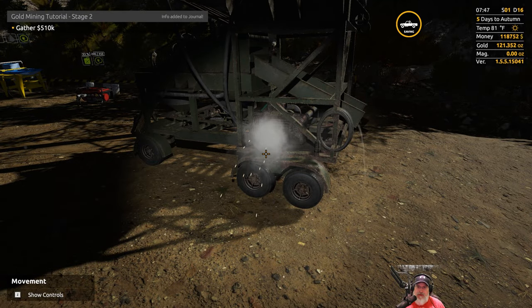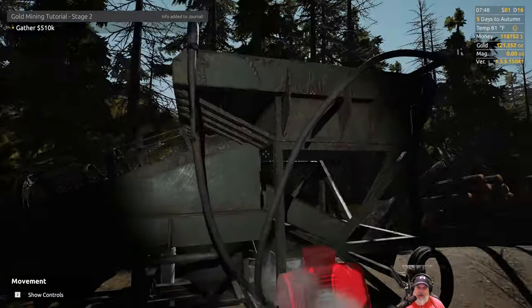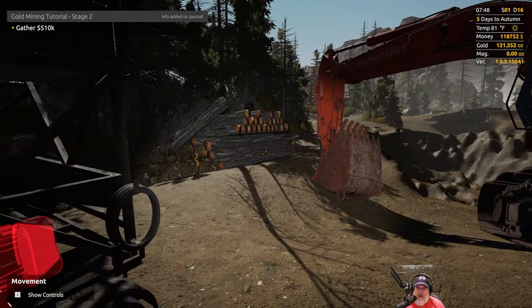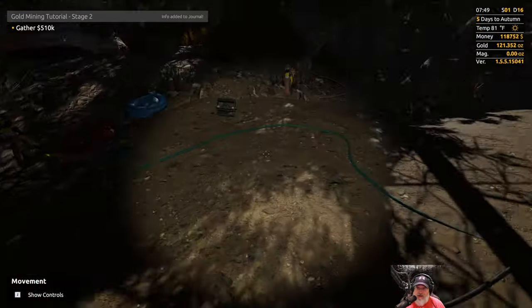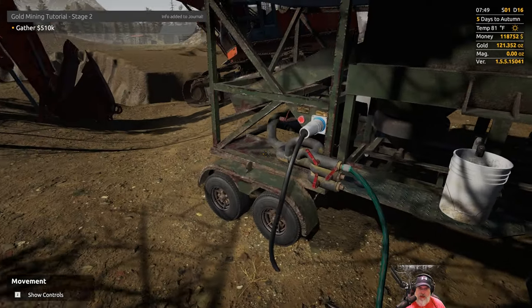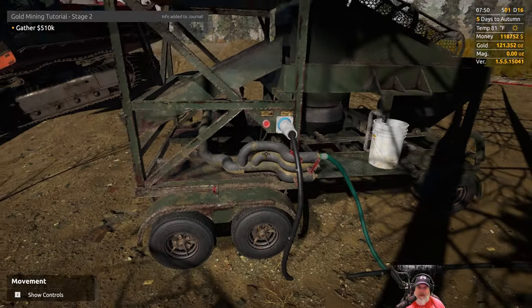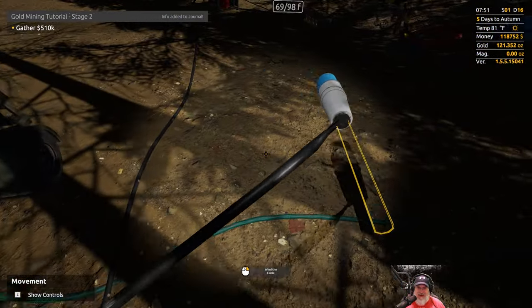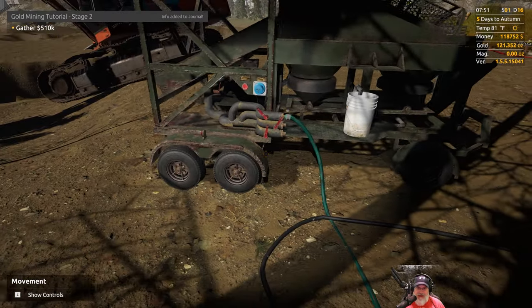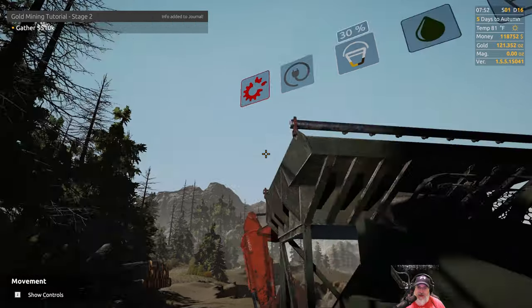Welcome back everybody to Gold Rush. I'm an old guy gaming and we have a blown engine on our mobile wash plant. I'm up to 121.3 ounces of gold and yeah, that thing's not working. So let's disconnect the power because obviously you would do that in real life in a situation like this, whether the game actually requires us to or not I'm not really sure.